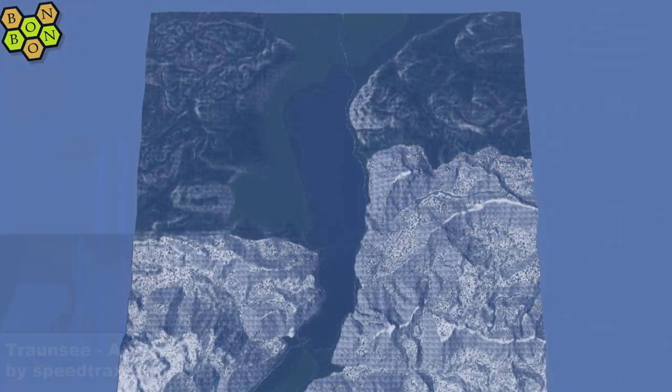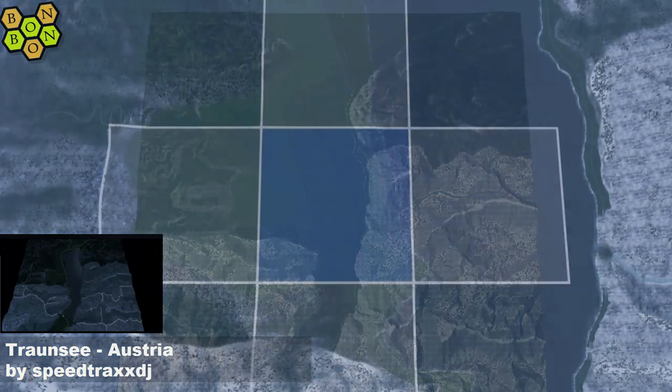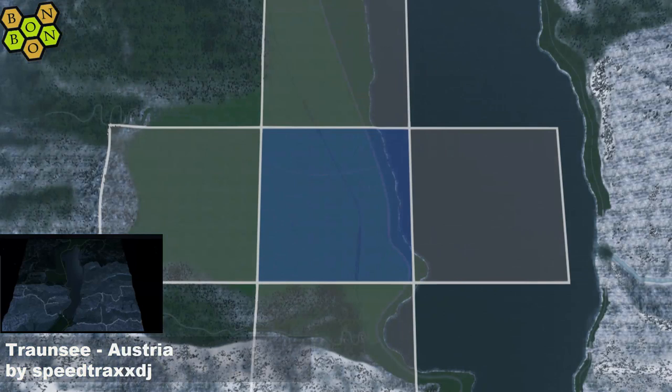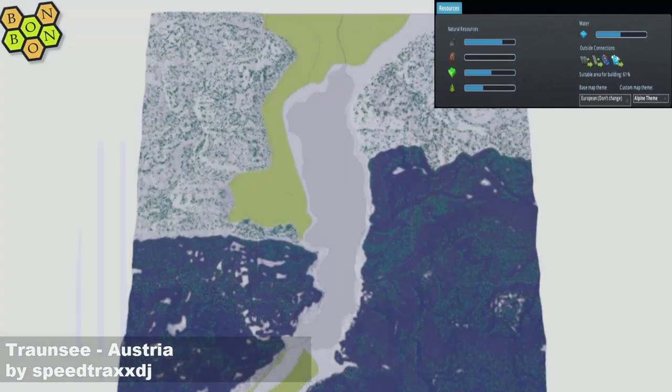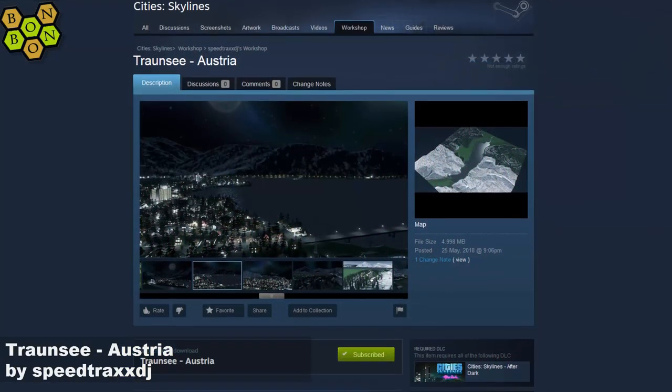Today's map is Traunsee Austria by Speedtrax DJ. You might recognize that name — we've reviewed them three times in the past. Episode 142 they got 11 stars, episode 152 was a disaster of six stars, and episode 544 was this week — I won't tell you how many stars they got in case you haven't seen it and want to go back and have a look.